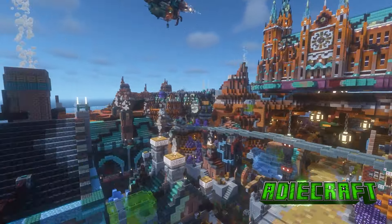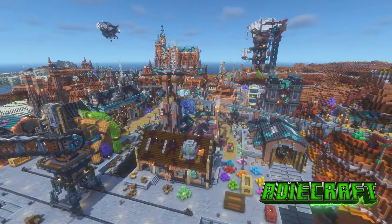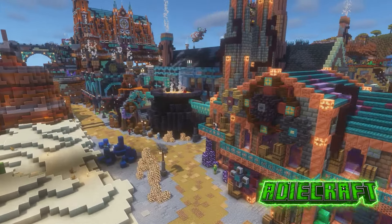Welcome to my steampunk city, the survival world I've been building for over a year and a half. Last time I built this incredible street, complete with a factory for compressed amethystine. But what is amethystine? I discovered this mysterious flower beneath the foundations of the city. It flows with a mystical energy that powers the citizens' steampunk machines.